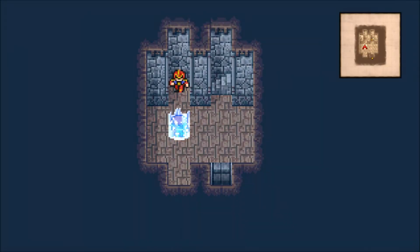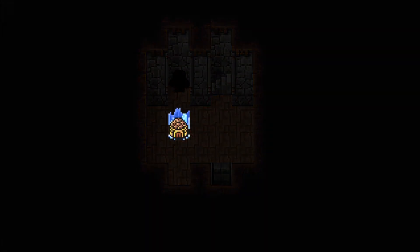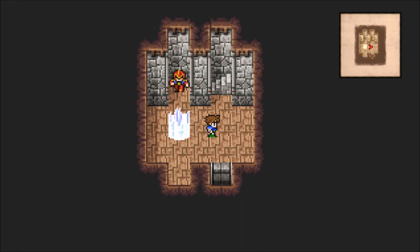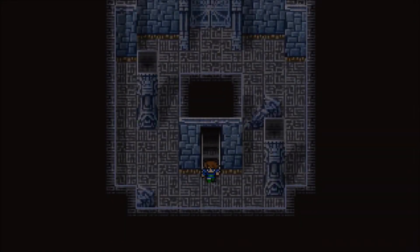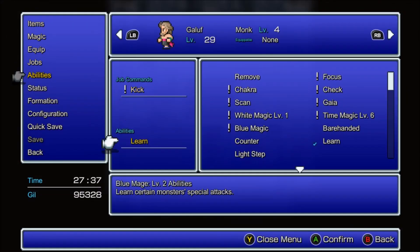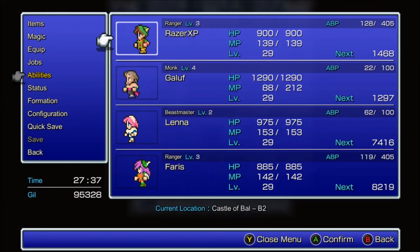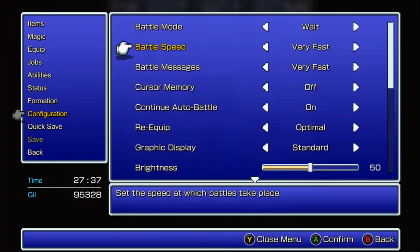If you need a heal you just go upstairs and use a cottage, though that's obviously very inefficient because you have to go buy cottages and you can't really buy them at this castle anyway. To quickly take these enemies out, I'm going to set up blue magic and show you a setup here. Set the speed to very fast.